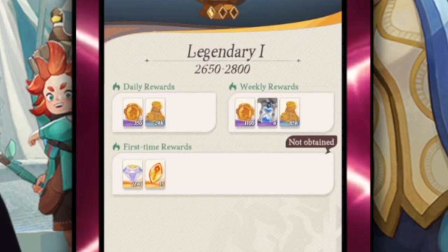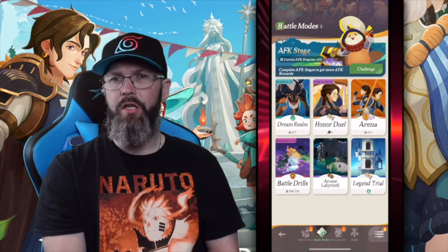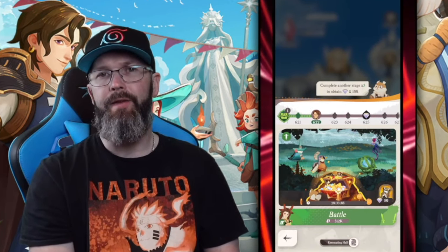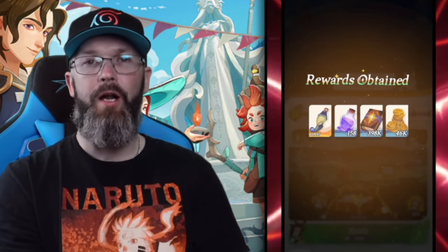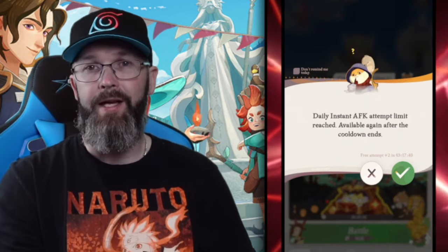I did burn a turn on the honor duel — that one looks like it's purchased with coins. Another spot where you can use diamonds is the hourglass inside your AFK progress. I personally stay away from those; I'm not a big believer in spending gems there, though I know a lot of people in other games like to go for it.